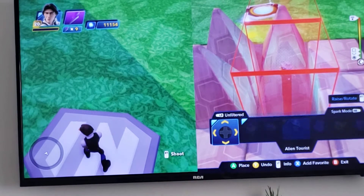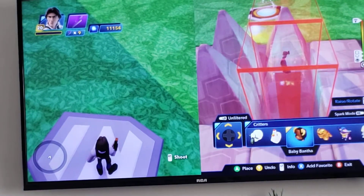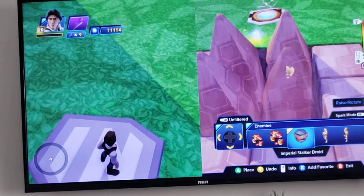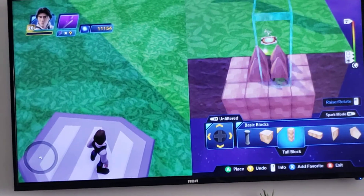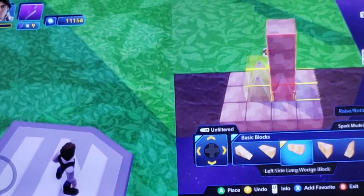Put a death trap below — that's an instant kill. Make sure it's big enough, like a pitfall, but I recommend lava. It's actually a type of glitch.